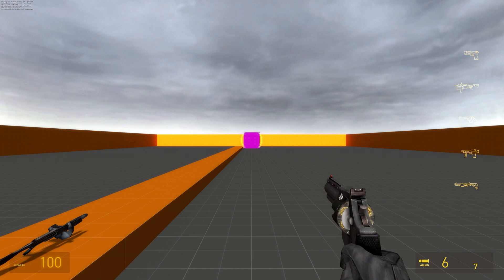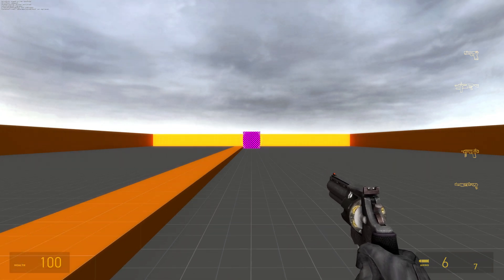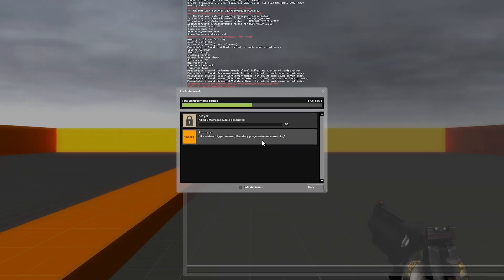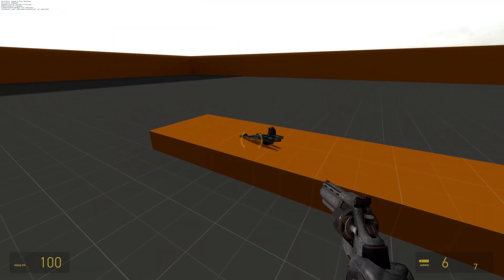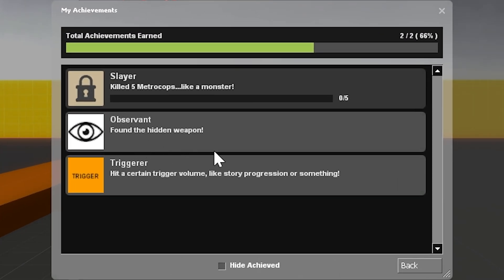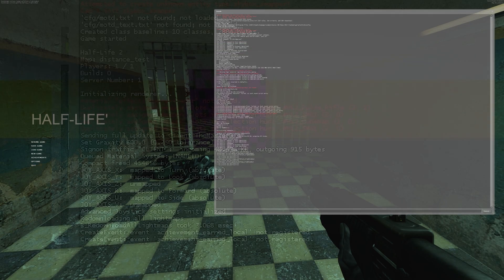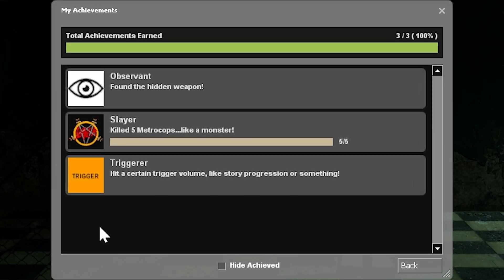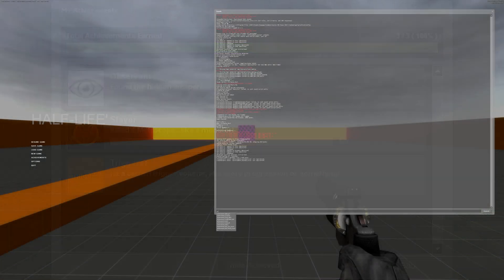After saving and compiling, go into your mod. In the achievements menu you should see your achievements listed — except for hidden ones, which only appear after unlocking. When you go into a map and unlock an achievement, it should appear in the menu with your custom name, description, and icon.